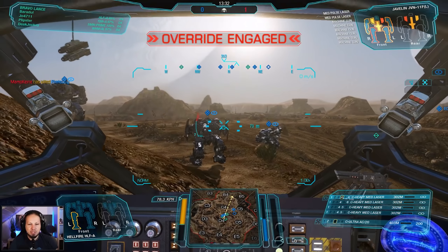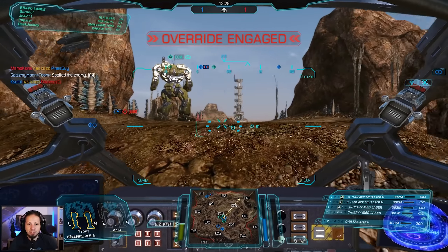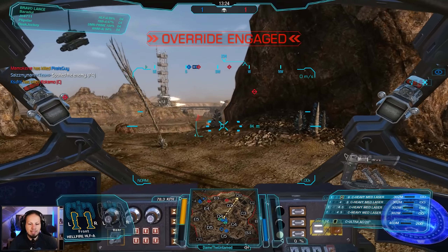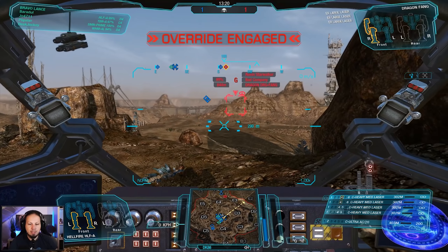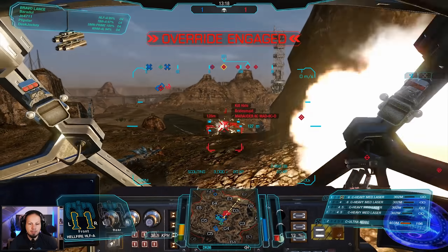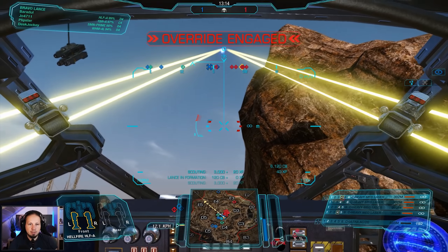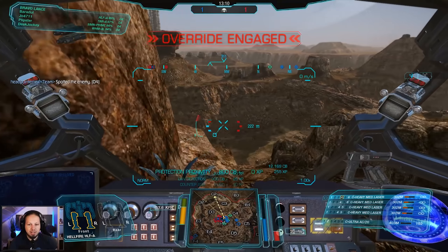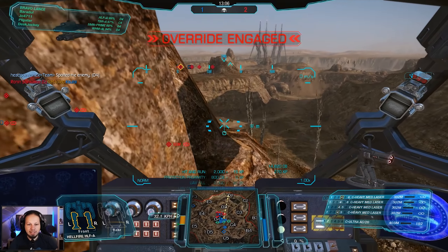Our Fafnir got a bit damaged, but we got a kill in return. There's nobody in the center — oh, there they come! So much for nobody being in the center. I bring up my UAV. I want to deny them the information — this is super important. We know that everybody is there, let's try to find an angle.